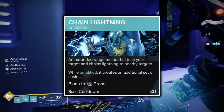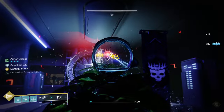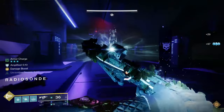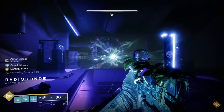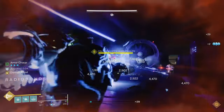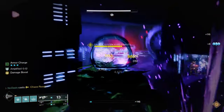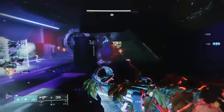Onto the melee, the Chain Lightning Melee is chosen for its ability to jolt enemies damaged by the melee. Jolting enemies is a requirement for this build, as with the Electrostatic Mind Aspect, defeating jolted targets always generates an Ionic Trace. Ionic Traces are incredibly beneficial to this build's effectiveness, as the increase to ability uptime — and specifically Rift uptime — is necessary for survivability.